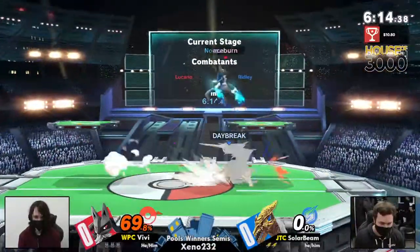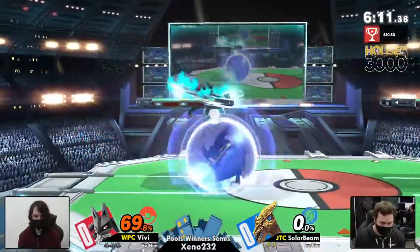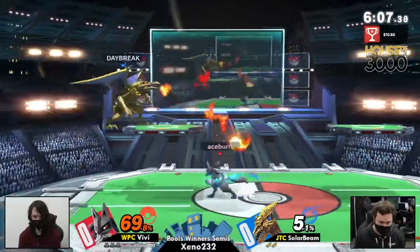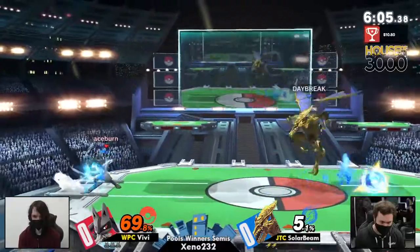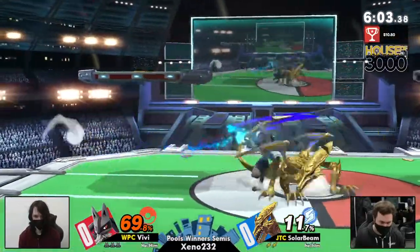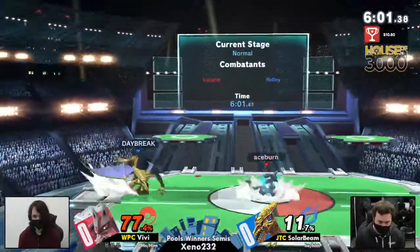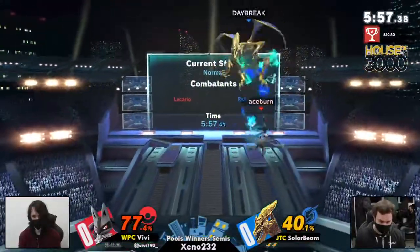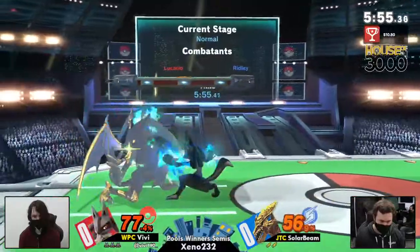VB is so good at those aura sphere charge confirms — just one of those things that you really need to have at the upper level of Lucario play. Getting used to those really unorthodox combo starters. Yeah, the charge start-up to aura sphere is really, really good. Nair is a great combo starter, especially with the more aura you have.